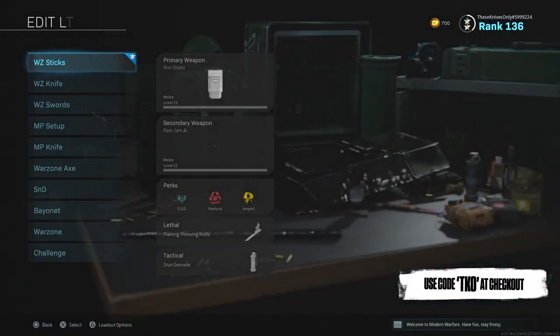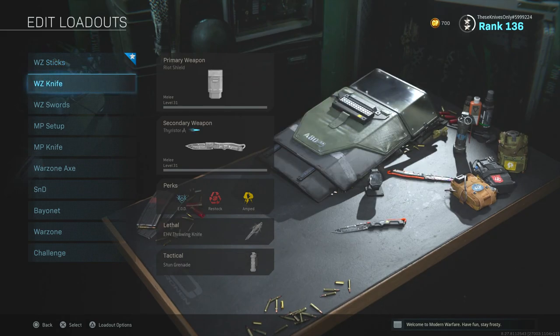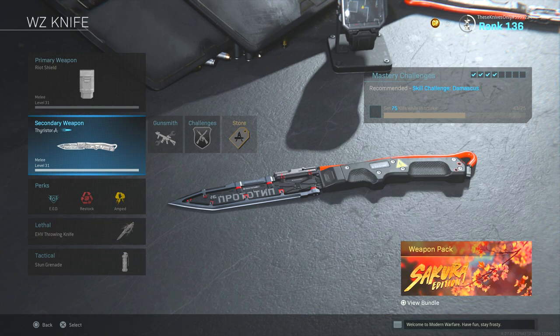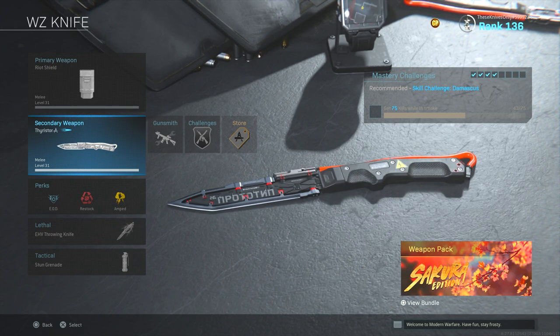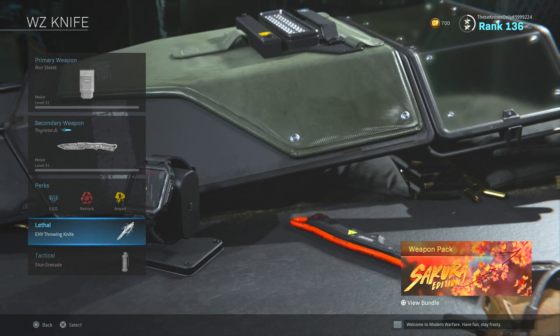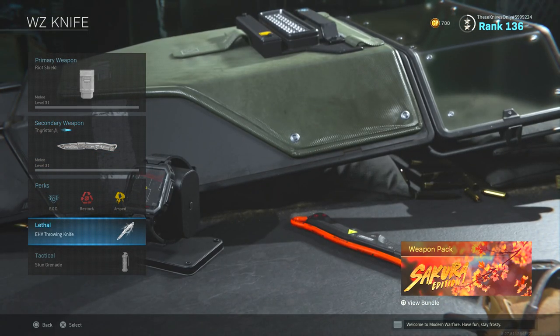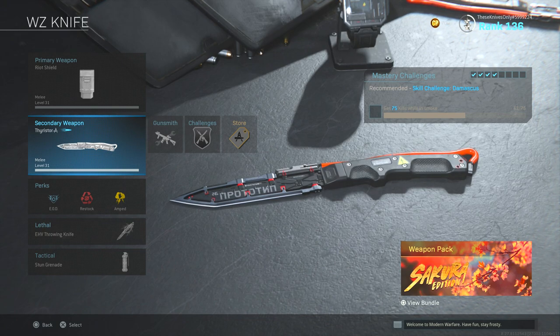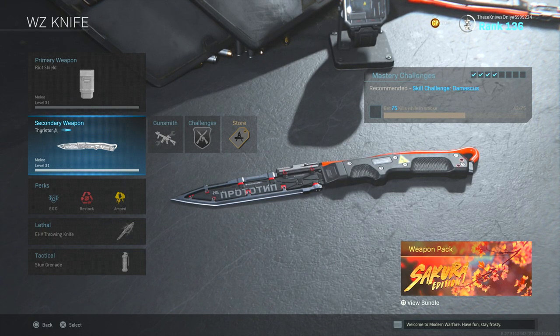How you actually get this knife is by buying the Dr. Karlov Lives Bundle, and I believe it was either 2,000 or 2,400 COD points. In this bundle, you get a couple of different weapon variants. You get a character skin for, I believe it's Bale. You get the Thyristor Knife, and then you also get the EHV throwing knife that we checked out in a video about a week or so ago. When it comes to the combat knife, this knife and the Fire Knife are the only knives in the game that have tracers.